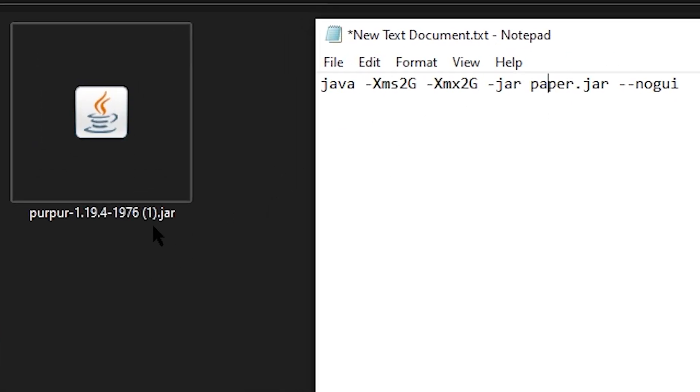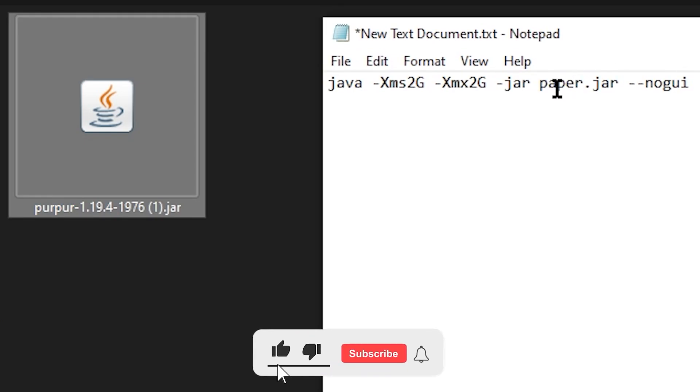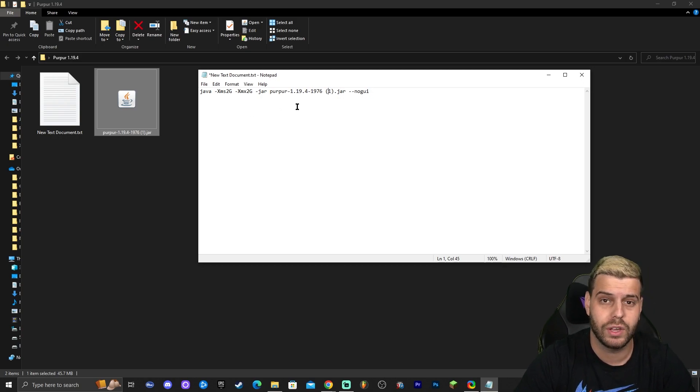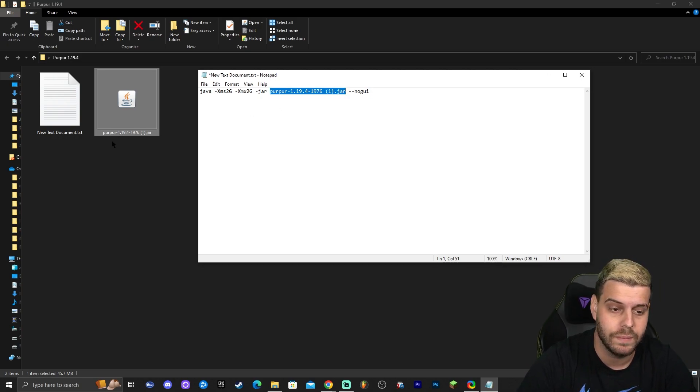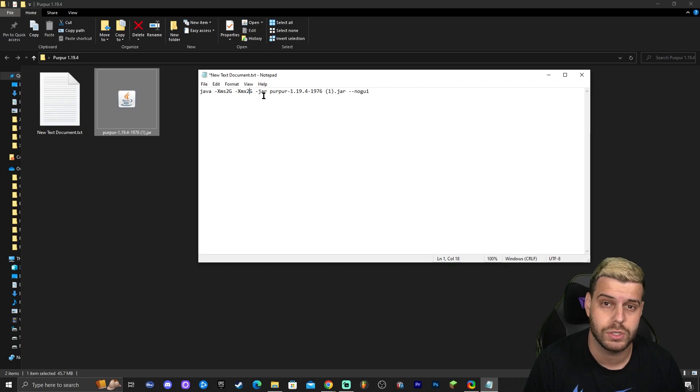This string of text is very important — specifically the part that says 'paper,' which you need to change. Copy the exact name of the jar file you downloaded: on Windows, click the filename once to highlight it and press Ctrl+C. Go back to the text document, select just the word 'paper,' and replace it with the name of your file. As you can see, the name matches perfectly including the '.jar' extension. Note that the two 'g's in the command refer to the amount of RAM allocated to the server.